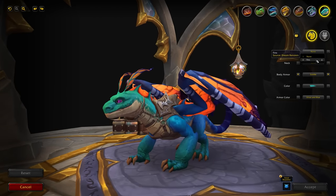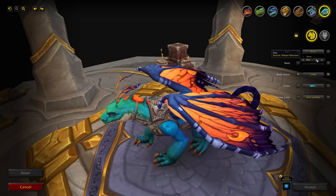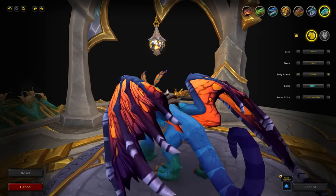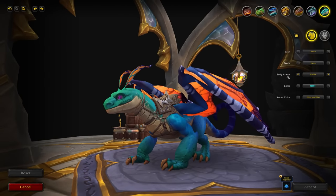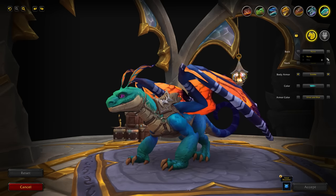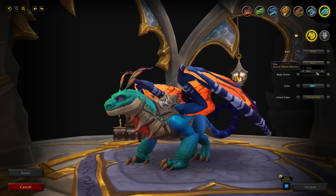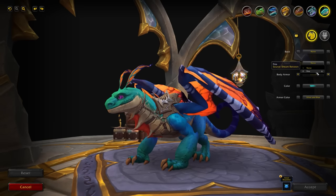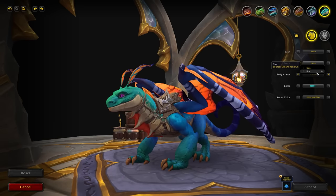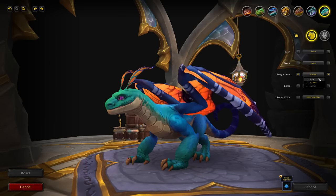For the back, you have one option which is fins — it adds a fin on top of the head and towards the back of the drake. That's available from the Dream Renown. For the neck, there's also one option: fins, so you can match the back fins with front fins as well, which again comes from the new Dream Wardens Renown you'll be earning in 10.2.